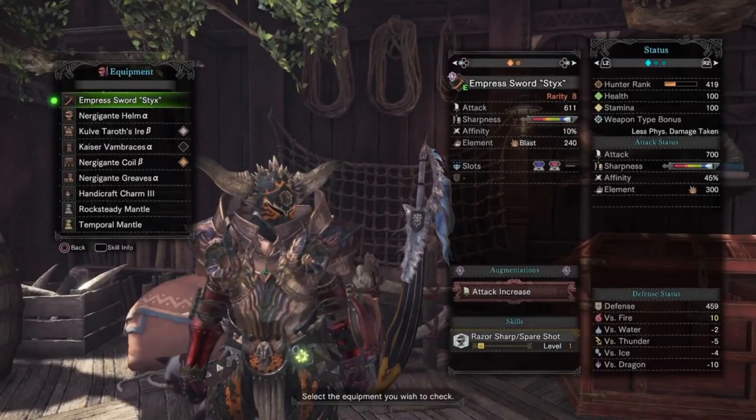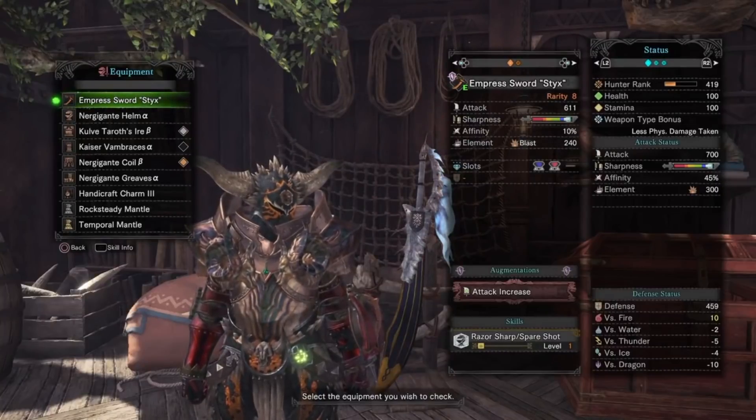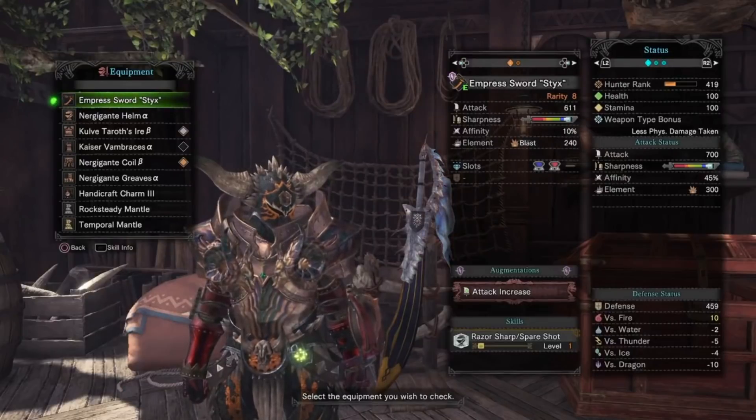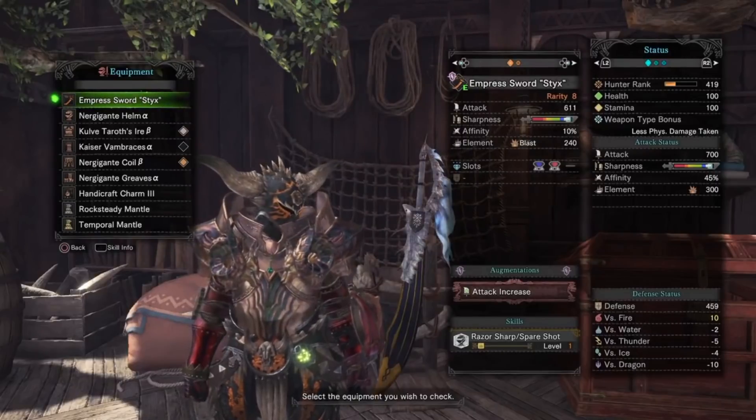Also, with the build, I do have the Nergigante Hunger set. While the healing is minimal, it is still there, and I felt that the attack was overall a better choice. Really, this comes down to a playstyle preference, though, so you can put in a health regen augment if you so prefer.